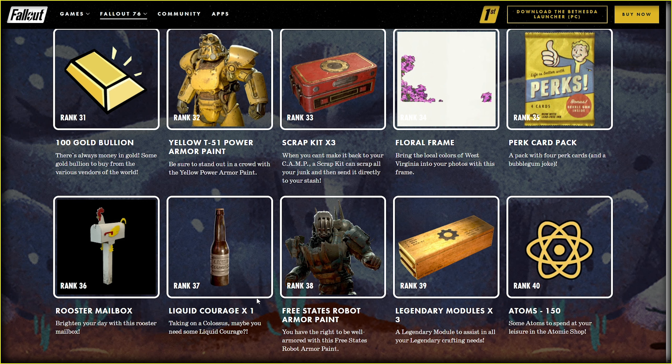Rank 37: Liquid Courage — one bottle. It's all good, but why just one bottle? Have they ever tried to take on a Colossus?